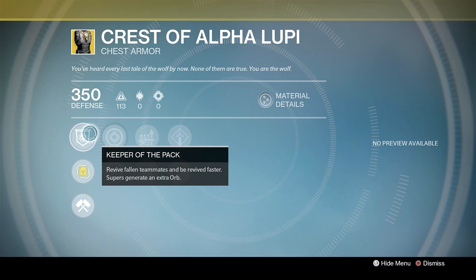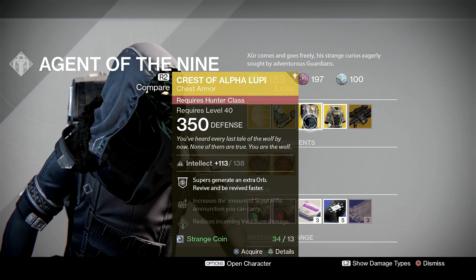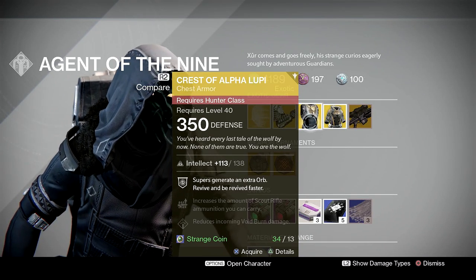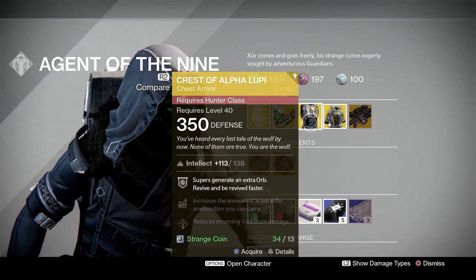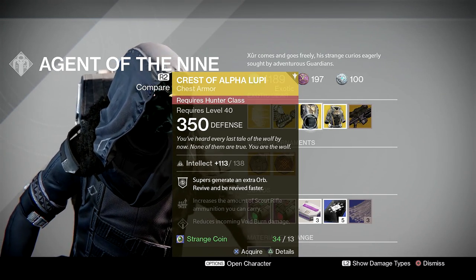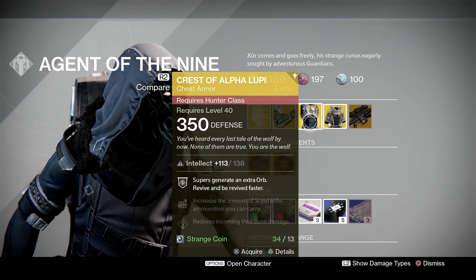In my opinion, if you're struggling in 3v3 and want to revive your teammates much faster, this is definitely a viable chest piece. However, having a quick revive chest piece can cover up the weakness of teammates going down — it's much better to not go down in the first place and be more spatially aware. I'm not sure this has much relevance in today's crucible, so if you're skimping on strange coins this week, I would skip this one.